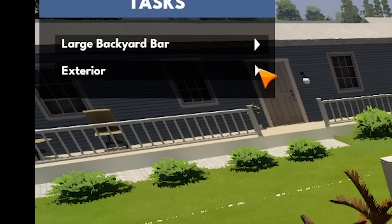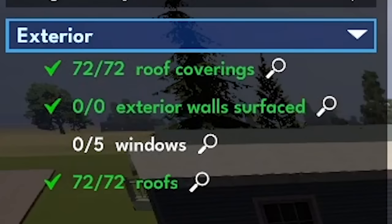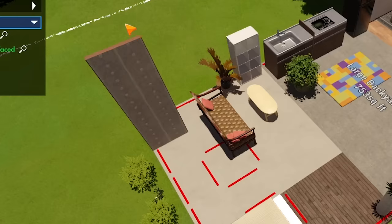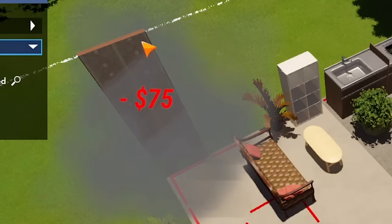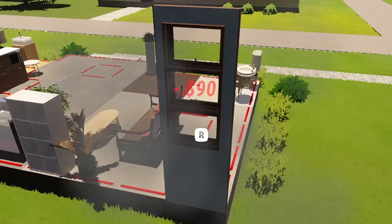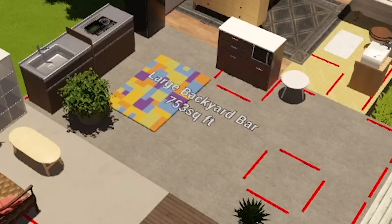We have an added task for exteriors which looks happy with our roof coverings and the surfaces on our zero out of zero exterior walls, but it wants five windows. To make that happen, I'm gonna install one piece of wall right here, slap some plaster on it, and hopefully shove five whole windows in this one space. Yes, there we go — we've done it. Now to focus on the backyard bar.